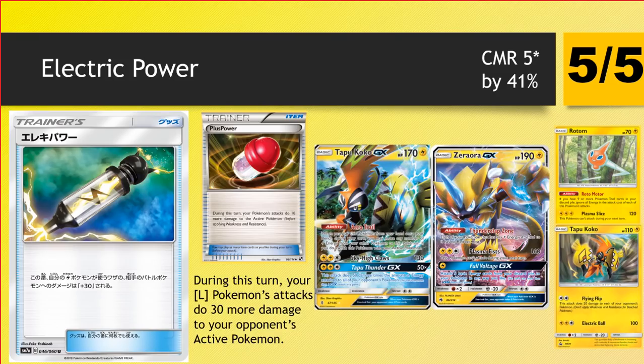Next up we have Electric Powers. It's another five-star card. During your turn, your Lightning Pokemon's attacks do 30 more damage to your opponent's active Pokemon. This is three Plus Powers for Lightning types in a single card, which means you can play four of these — effectively 12 Plus Powers but using only a third of the space. You can do a bonus 120 damage throughout the game with your Lightning Pokemon, and that's crazy good. It's Steam Up on an item card that works on GXs and non-GXs. It makes for really good numbers — Tapu Koko pushes to 160 with one Electric Power, meaning Choice Band pushes it to 190. Similarly, Zoroark is pushed to 190 with one Electric Power, meaning you don't need Choice Band so you can play Weakness Policy in Zoroark so you're not worried about Fighting. A plus 30 is always going to be really really strong — people are playing Kukui right now not only for the extra draw but because the plus 20 can make the difference, and this is a plus 30 on an item card.